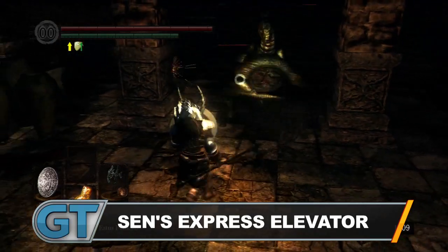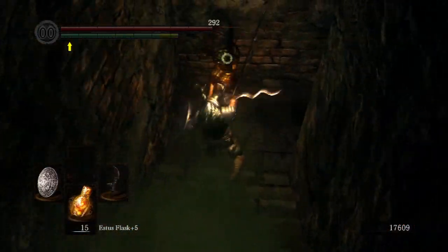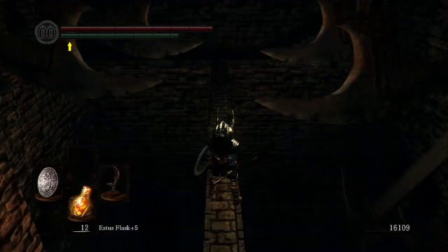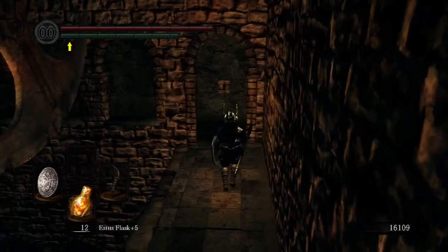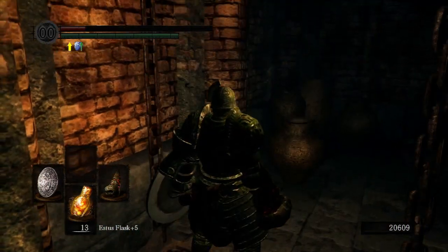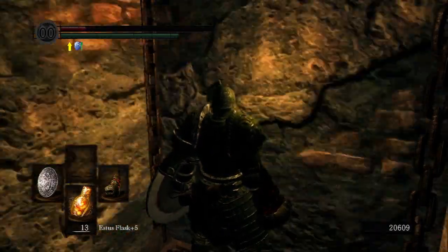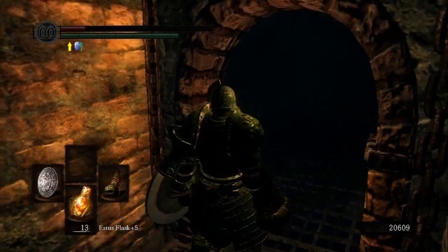This architect, Sen — was he man or troll? Sen's Fortress is designed as a proving ground, with formidable snake men and all manner of tricks and traps standing between you and Anor Londo. After surviving boulders, guillotines, and pressure plates, you may be tempted to relax your guard for a moment as you take an elevator to the upper levels. Should you get off at the first stop? And why is there blood on the floor anyway? Well, might as well go up one more floor.